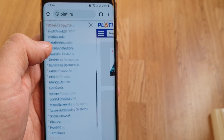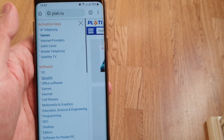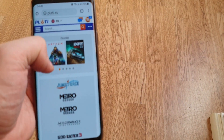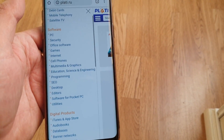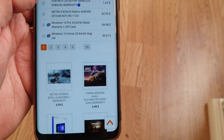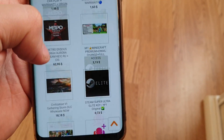So they offer activation keys, software, digital products, ebooks, and mainly what I buy here are games or software. The software selection is very very wide - it's not just something like an antivirus. For example, it's very interesting to have VPN and the possibility to hide your IP.